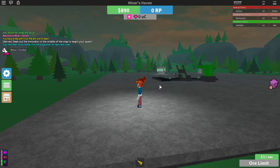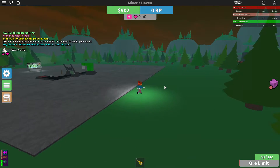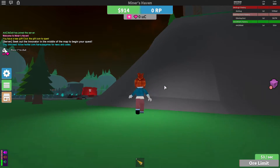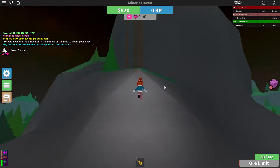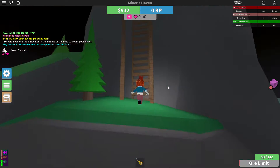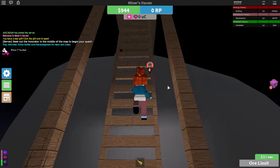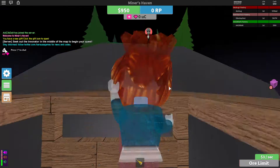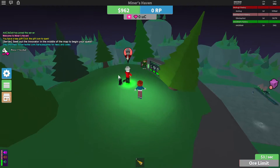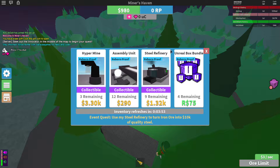Today I'm going to show you guys how to get the Innovator's Hat in Miner's Haven. It's actually pretty easy. First, all you want to do is just climb up here — climb, climb, climb — go on top of the mountain of Miner's Haven. Then once you're up, you talk to this guy right here and click on him.